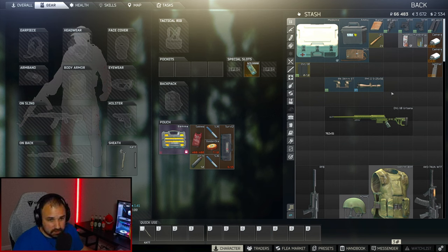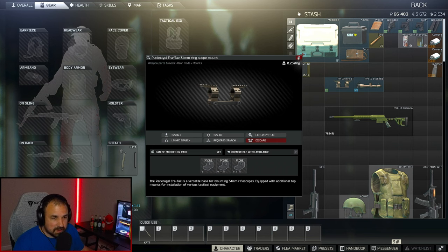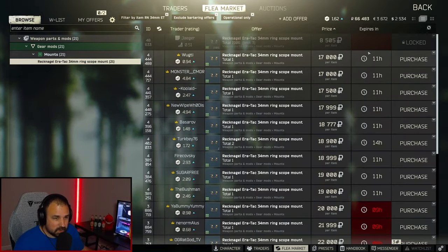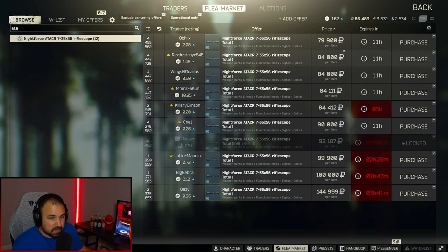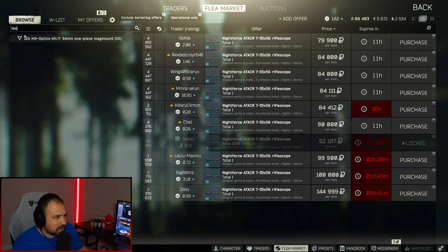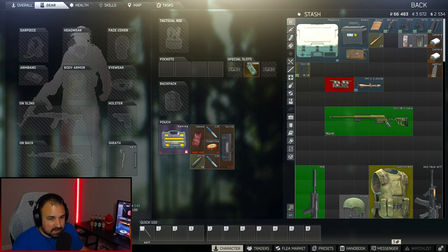Now all you need is a mount and a scope, and there are two different combinations you can do. The first is the Schmidt and Bender PM2 with the Reknagel Aerotech 34mm ring scope mount — we'll call that about 87,000 rubles. The second option is the NightForce scope, currently going for about 80k, paired with the IEA Mil Optics 34mm mount at 26k, so that's 106k. The first tan combo is going to be cheaper.